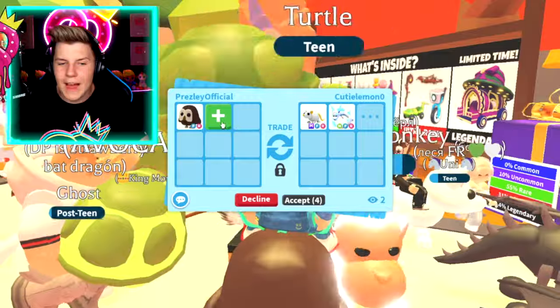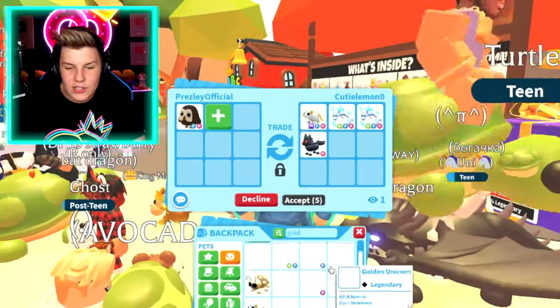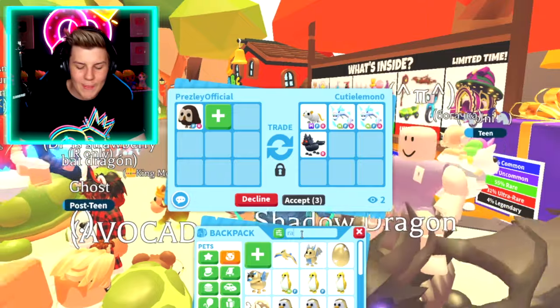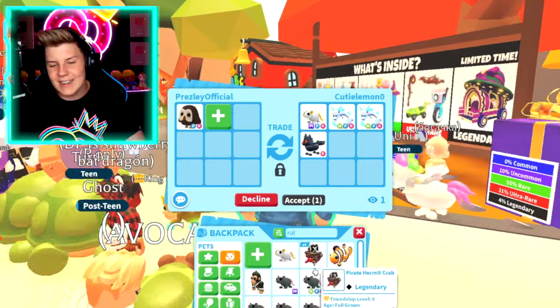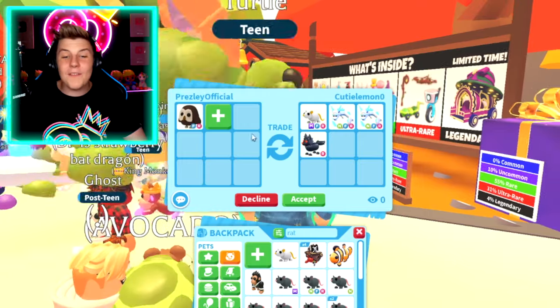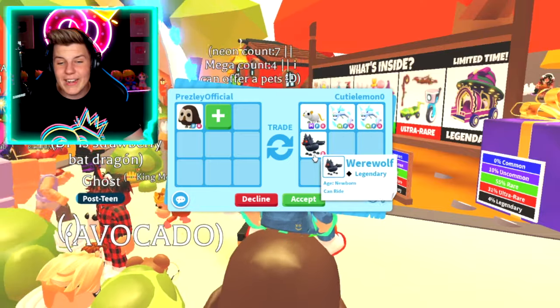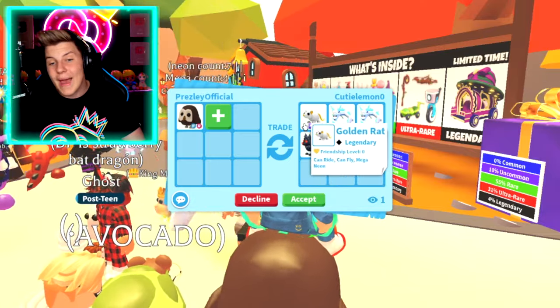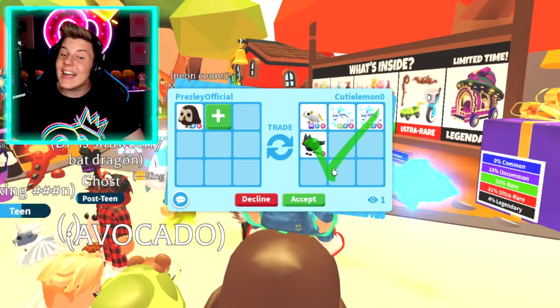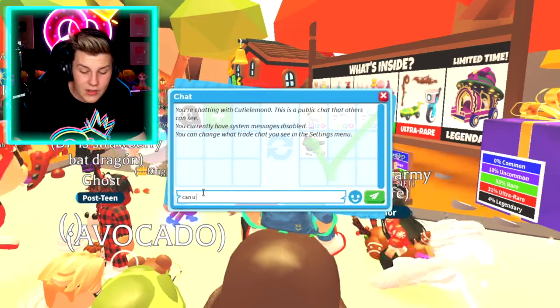A meganeon fly ride golden rat — yo! I haven't actually looked at the golden rats in so long. I do remember the rat pets though, I used to love those. We've got our little golden rat here, and then all of these rats — meganeons and neons and stuff. But for a fly ride owl, two neon fly ride frost furies, a ride werewolf, and a meganeon golden rat — that's actually a really good trade.